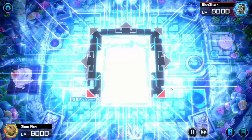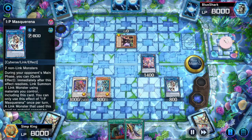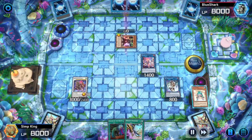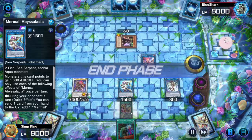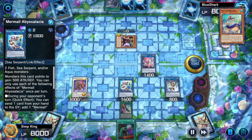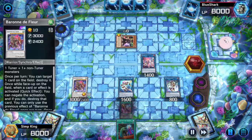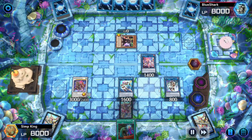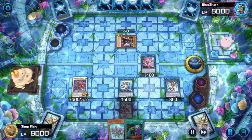Special summon the Ronin Toad, make an IP Masquerina, special summon the Ronin Toad again, make a Mermail Abyssalacia. Set our interruption and pass to the opponent. We know they have Twin Twisters, so that's why I'm not setting the Call By. We got negate, we got quick link, we got the Nightmare Corruptor on their field stopping them from summoning. Opponent is giving up.